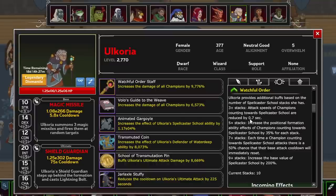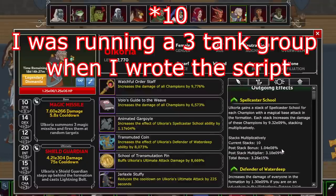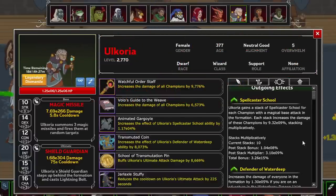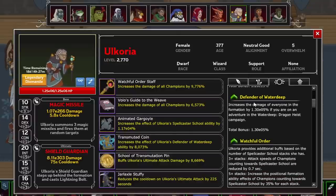At 3 stacks, champions attack faster. At 5, she increases the effect of positional formation abilities, scaling with each stack. At 7, champions have a chance to immediately attack again after attacking. And at 9, the base value of Spellcaster School is increased by 200%. Sure, it's great if you can get to 9, but having a cohesive formation with 9 spellcasters can be rough — make your goal a minimum of 5 if you're looking to use her. She also gets a nice minor boost with Defender of Waterdeep, increasing damage when running an adventure in the Waterdeep Dragon Heist campaign. A fairly nice example of how to do a formation ability like this — it's a nice little boost but doesn't make or break her kit.